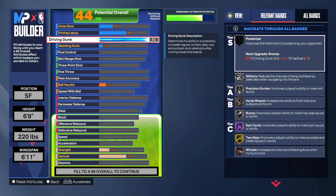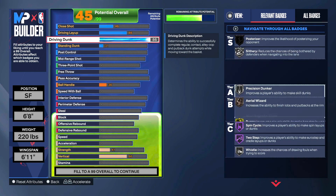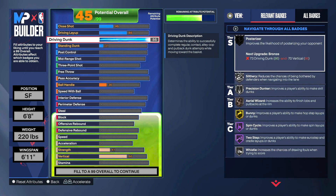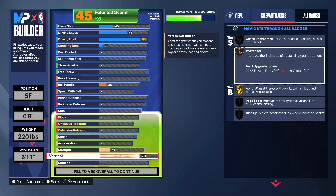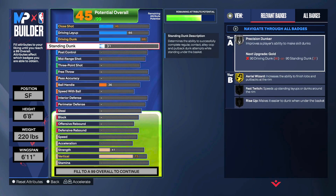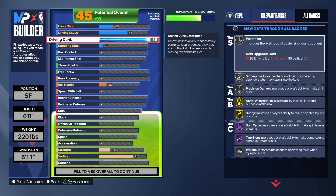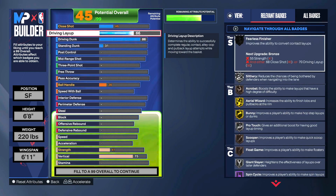To start off, for a guy who's a high flyer known to crash the rim, we went with an 86 driving dunk. Unlike in previous years where limitless takeoff — which is no longer in the game — was the go-to, an 86 driving dunk will help you get that silver posterizer, but you need to pair it with at least a 75 vertical. Ironically, an 84 driving dunk with a 75 vertical also gets you pro contact dunks at all levels — to get elite you need 93 driving dunk with an 82 vertical, which we're not aiming for.